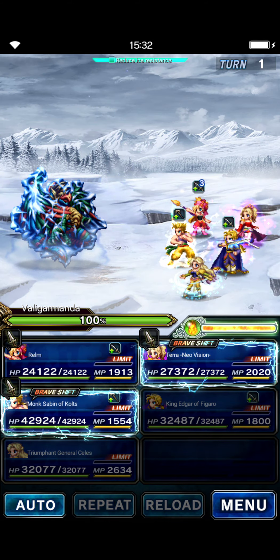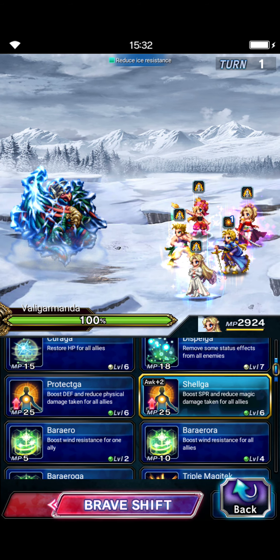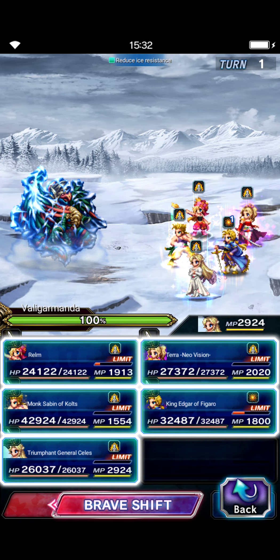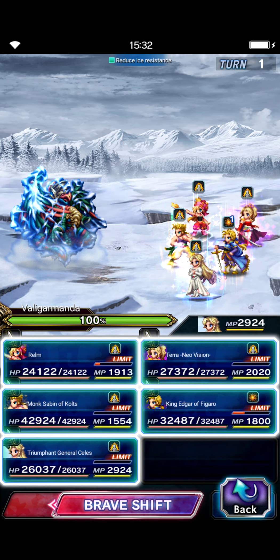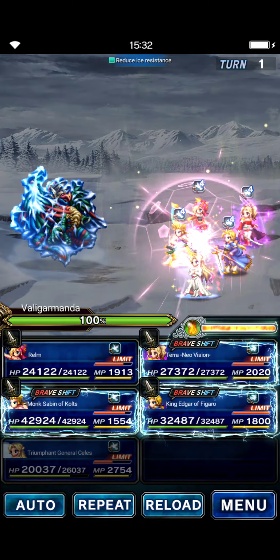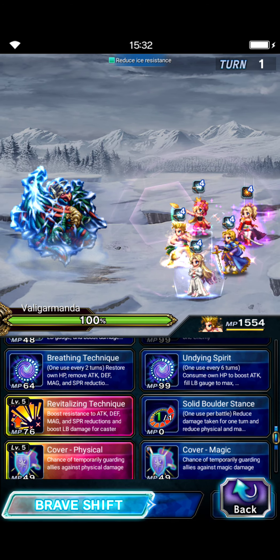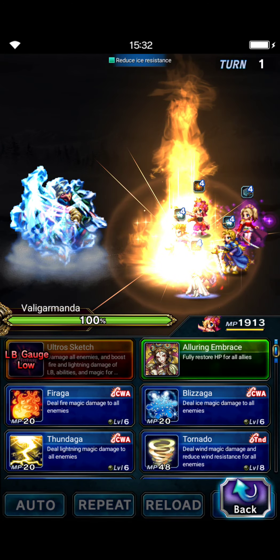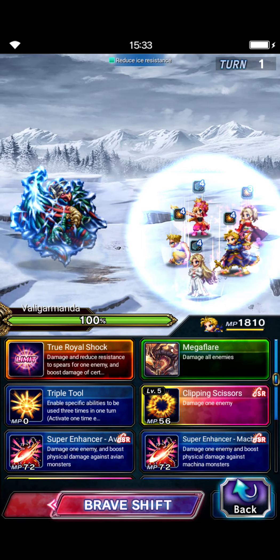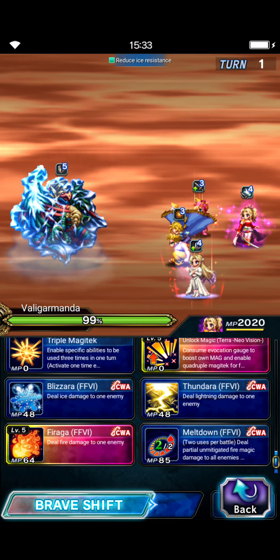Everybody's starting in the base form. We're going to shift Celeste, and we are going to do Triple Magic Attack. Life Devoted to the Opera gives Avian Killer and LB fill. Shelga just to boost her stats — it's the upgraded Shelga. Sabin is going to use Undying Spirit to buff his own magic. Realm is going to cast Unstoppable Protection. Edgar is going to shift, do his Shifted LB to imperil, and do his jump skill for some modifiers. And Terra is going to Bar Blizzaga.